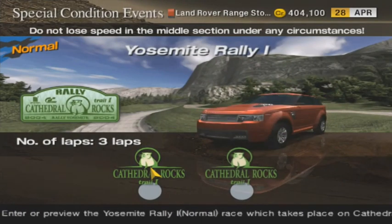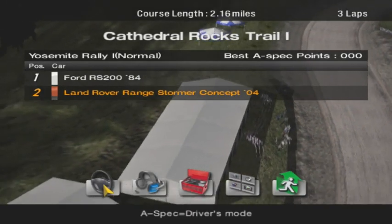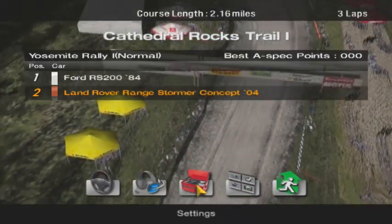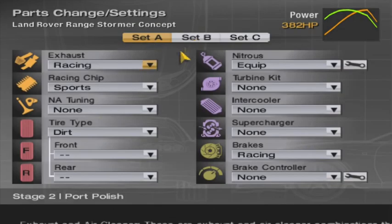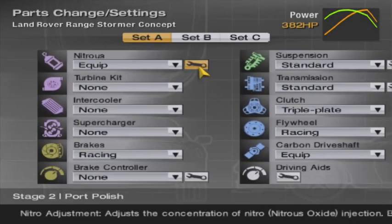Dirt tires required. Since I bought all this crap for this car I better be able to do something. Do not lose speed in the middle section under any circumstances. The middle section I think is actually where you have the actual pavement — because this is a pretty interesting track. The Ford RS200. Where it actually combines parts of... I can't think of what it's called. My mind isn't working very good right now. I've been doing this — rally — for way too long.